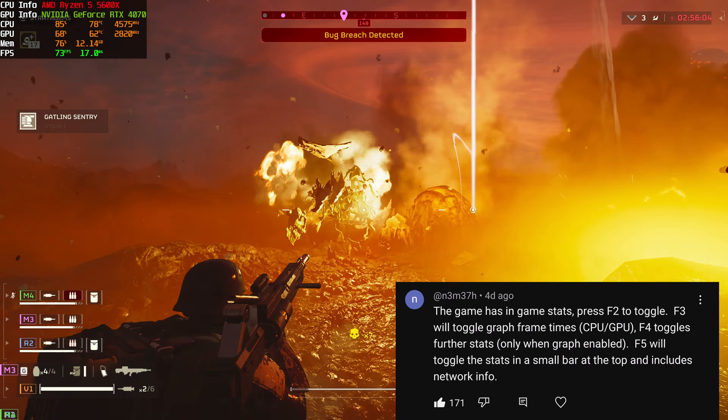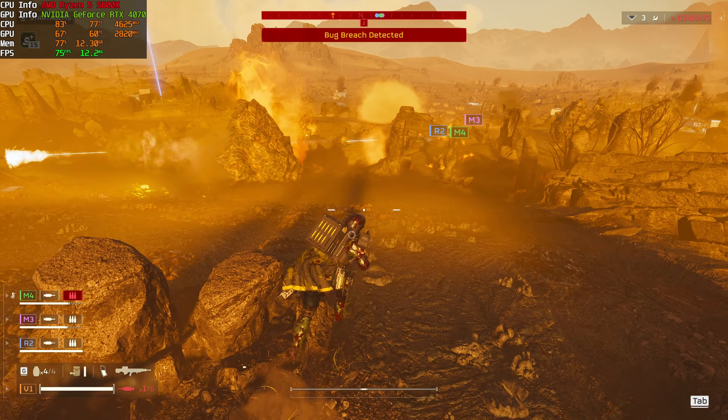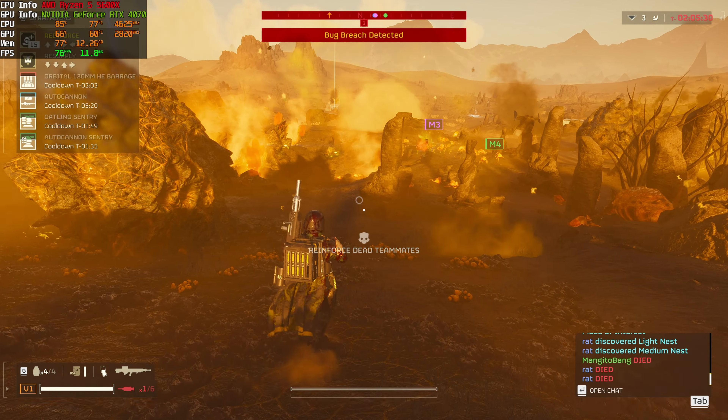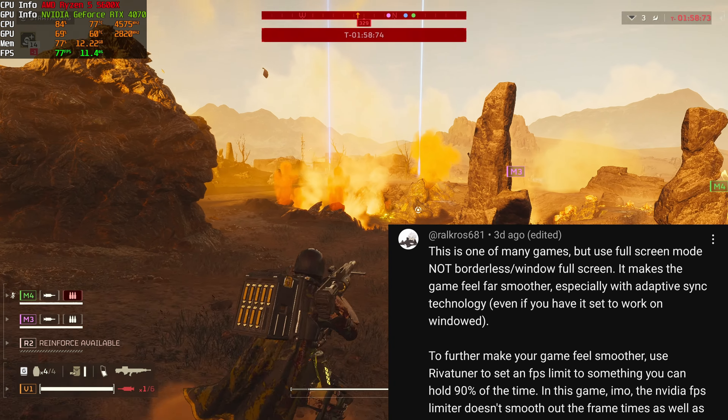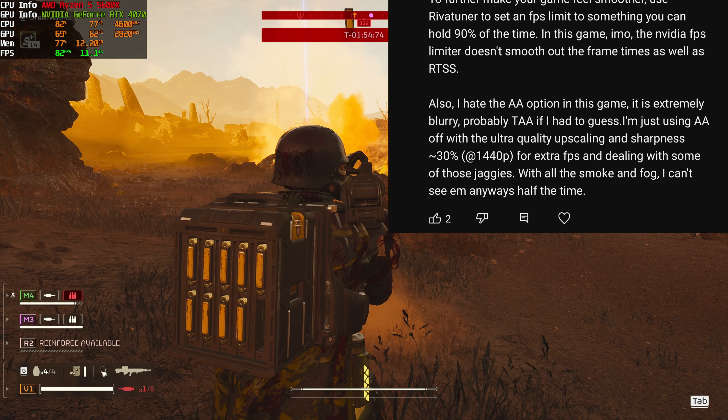Here's a good comment: the game has in-game stats — press F2 to toggle. F3 will toggle graph frame times. F4 toggles further stats when the graph is enabled. And F5 will toggle the stats in a small bar at the top, which includes network info. This is a good alternative to using a third-party FPS counter like MSI Afterburner, the Xbox Game Bar, or NVIDIA GeForce Experience.